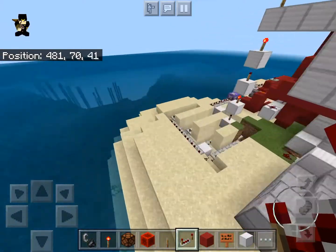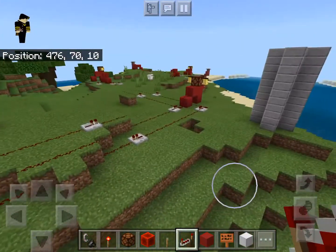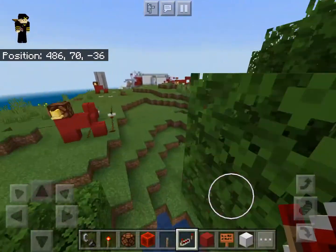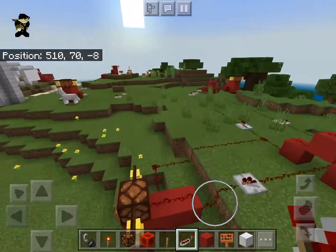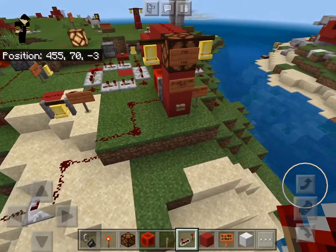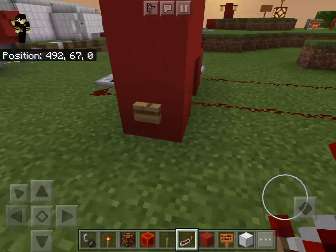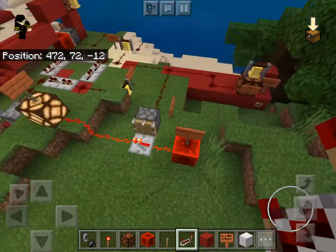Hey guys, welcome back to another Minecraft video. Today I have the fire alarm world again, and I have both versions of it. After I made the first fire alarm demo video, I improved the system a little more, which now includes more than just one pull station. Here's the original pull station, and then we have more pull stations that work a hundred percent.